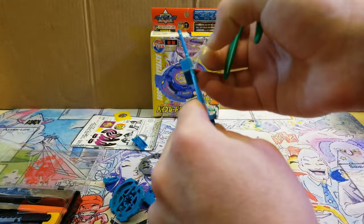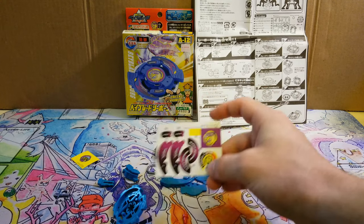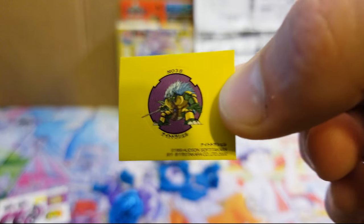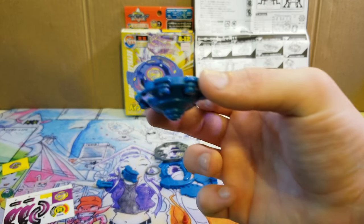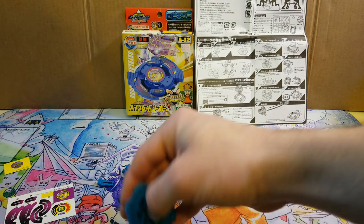All right, here are all the parts unboxed and out of the sprue. Here are the stickers, and here is the bonus sticker — I'll have to look up who this guy is. Here is the blade base, which is the defense grip base, although it's not doing much gripping without the tip, so I'll go ahead and put that in.